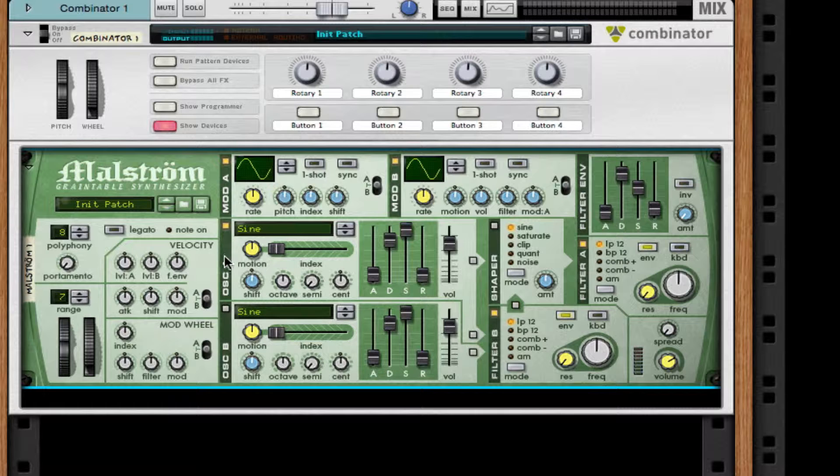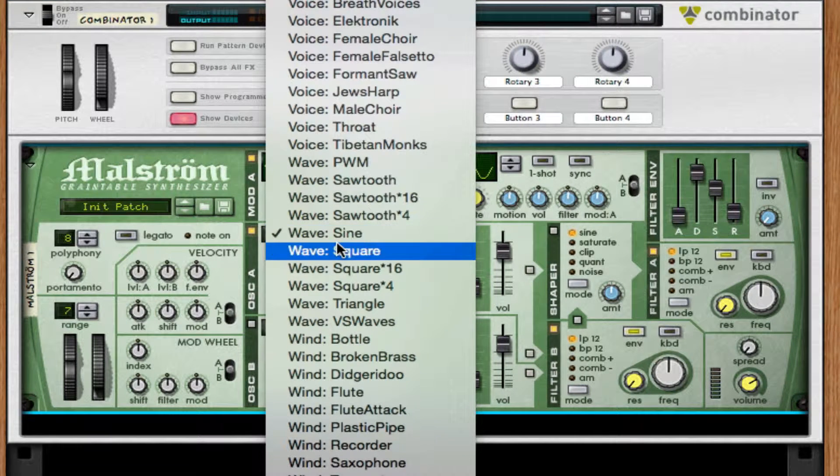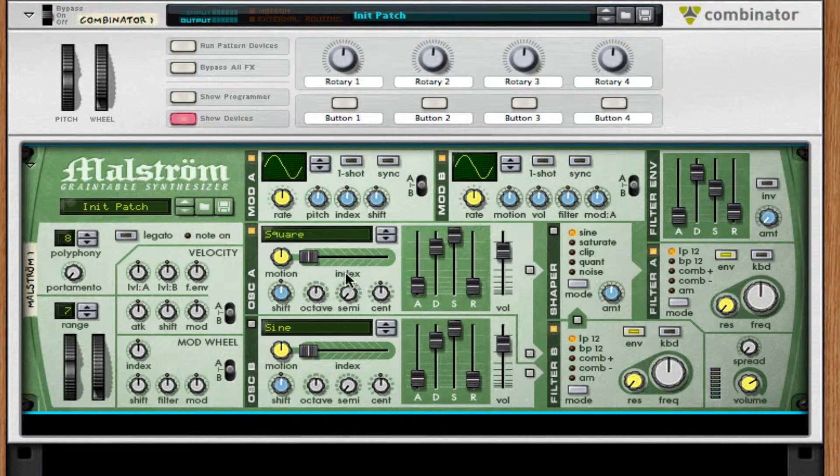I'm going to go to my first oscillator and set it to a square. I'll throw it up one octave so we can get a little bit higher frequencies. I'm also going to take up my release to about halfway — around 64 — so that it kind of leaves a trail behind.